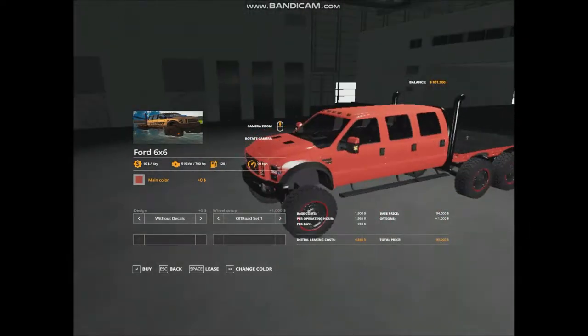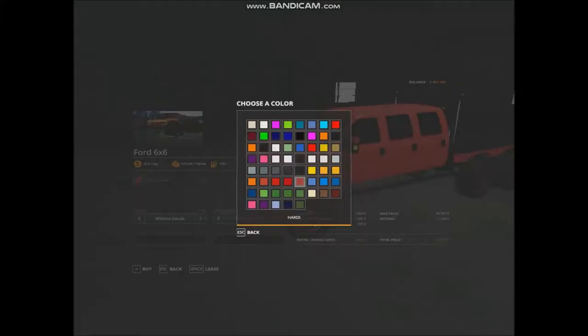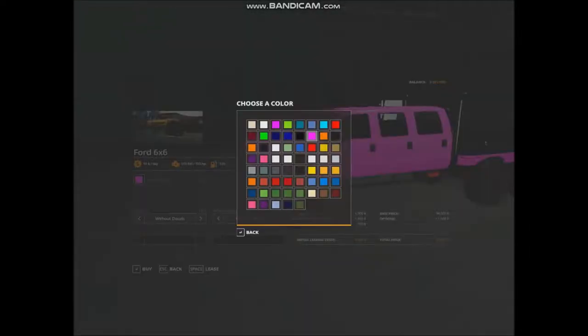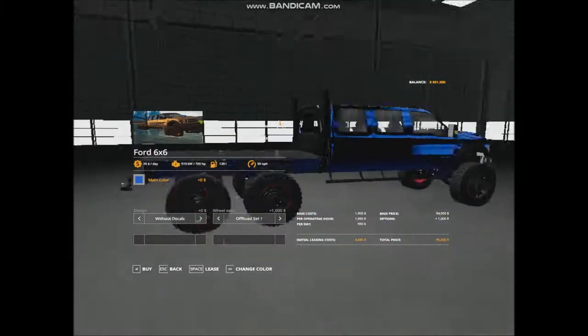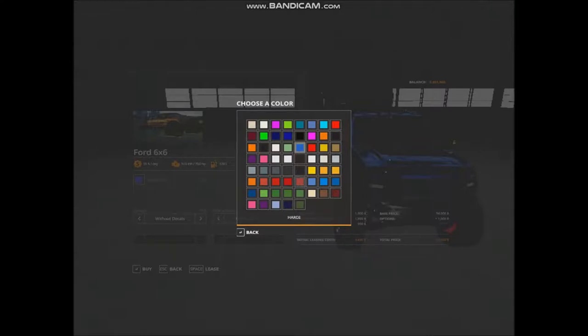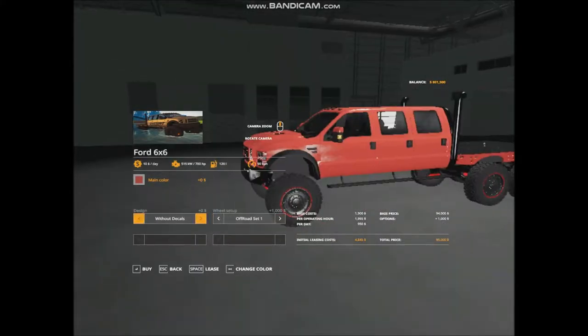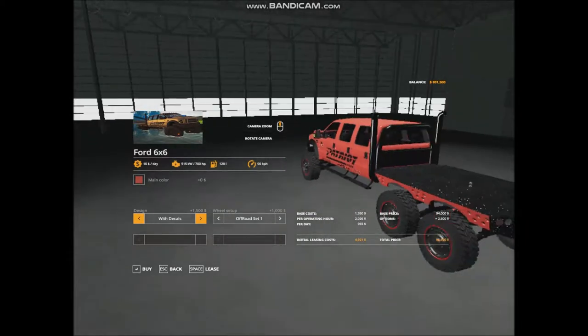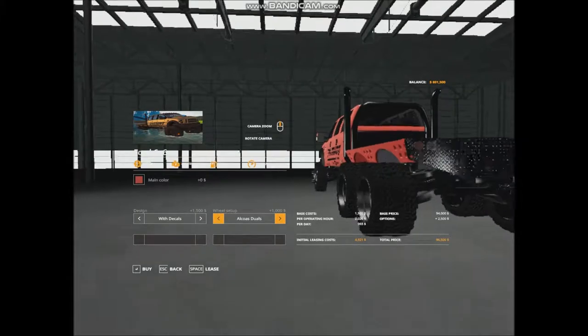This is what you get stock standard. You've got heaps of paint options — you've got pink, which reminds me of the pink floors I've done. You can also get blue metallic colours and different coloured metallic paints. You can get a decal for it as illustrated in the photo there, and you can also get different wheels.